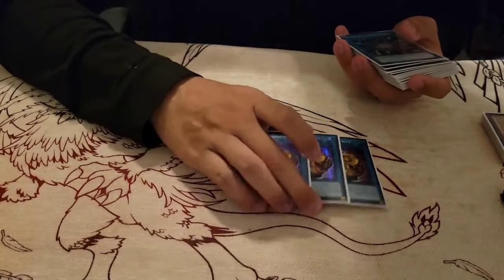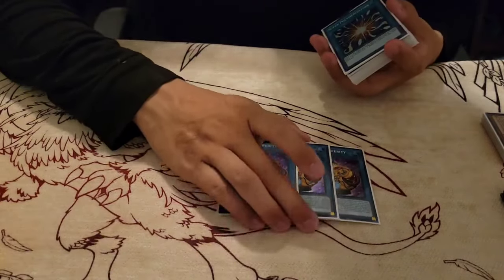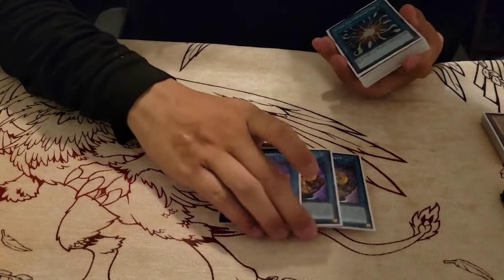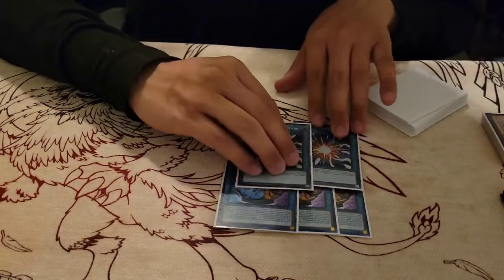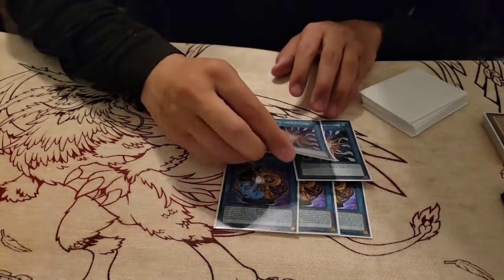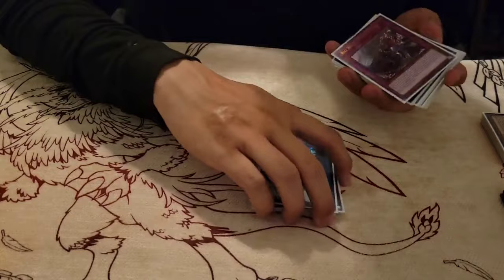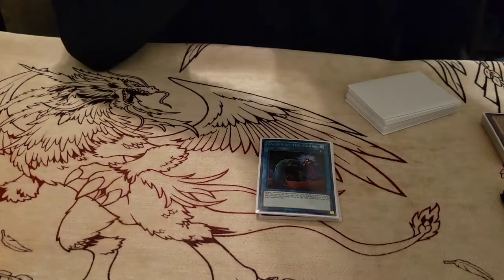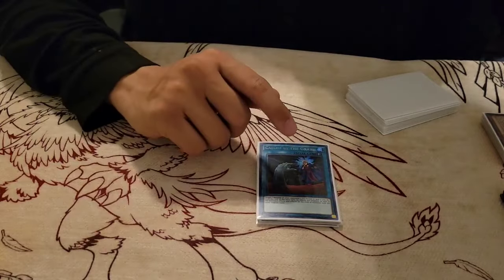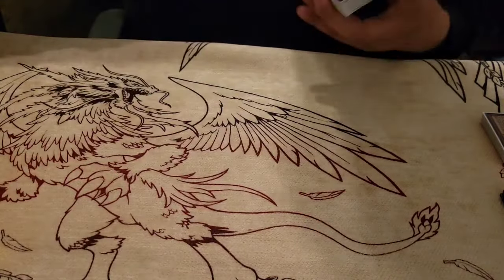Now for the spells. Three Pot of Prosperity — I would play Extravagance, but I don't want to spend on Chaos Angel and other stuff. So far I really like Prosperity; look at your top six, see what you need. Two Super Poly — really good against the mirror match and any rogue decks out there. I was thinking about playing a third one, but two is really good. One Call by the Grave to respect Ash and Belle. Labyrinth is going to be top three or top five best deck after the new stuff comes out.